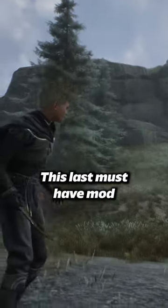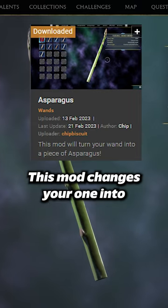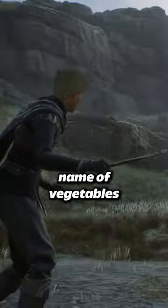This last must-have mod is a doozy. This mod changes your wand into an asparagus — yes, a literal asparagus. Now you can fight the poachers in the name of vegetables.